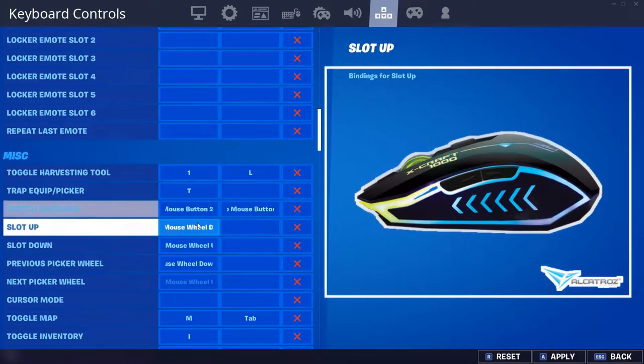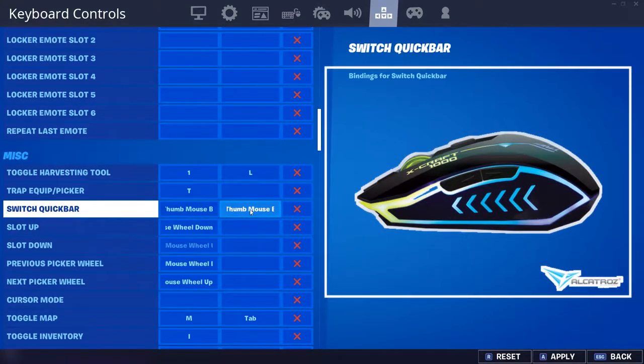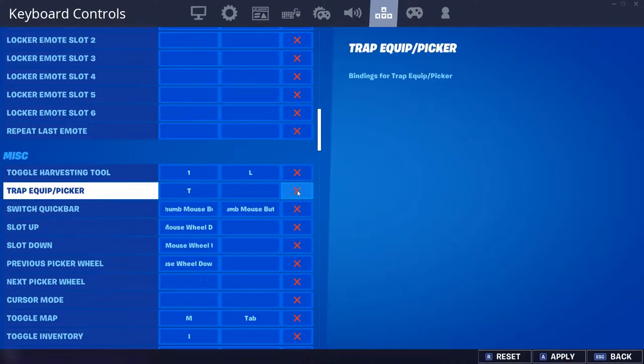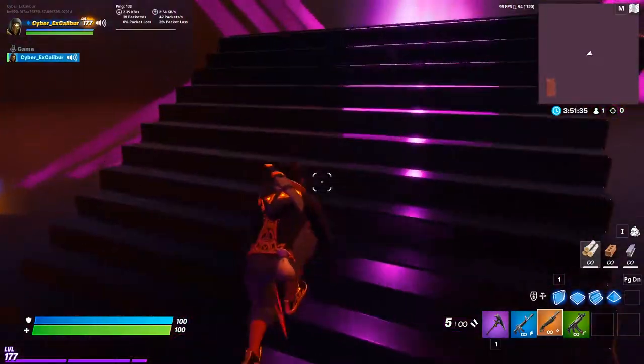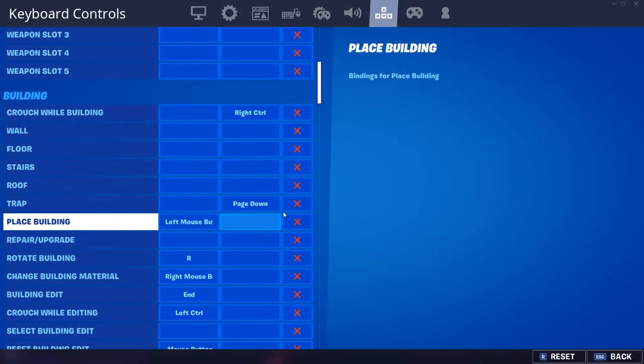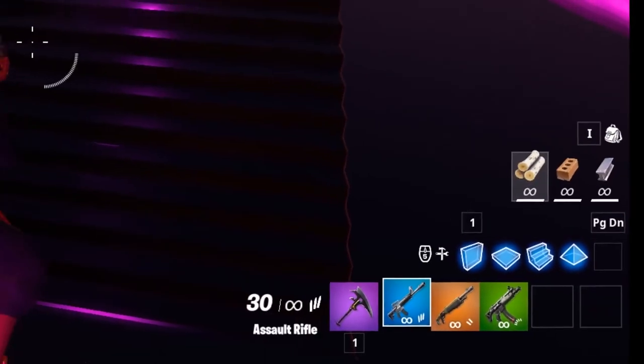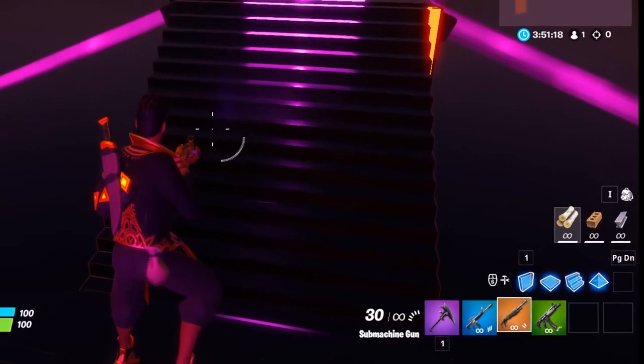The side buttons of the mouse are assigned to quick switch bar — yes, both of them are for quick switch bar. And the rest is all up to scroll. As you can see, it is pretty empty; there is nothing assigned to these building pieces or weapons.